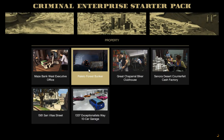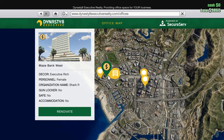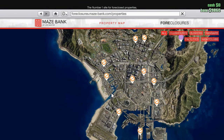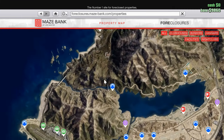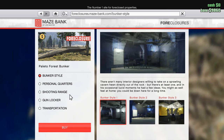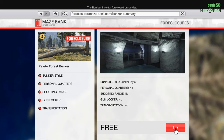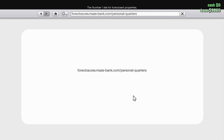Now let's go to the next thing we can buy. We just bought that and we can renovate it. Let's buy a bunker now. As always, you cannot buy anything at the start of the game because you don't have money and everything costs a lot. So we'll just buy this one and return to the map. Let's see what else is there.